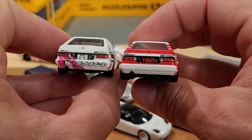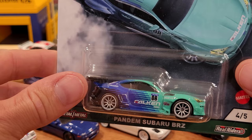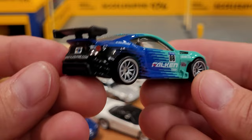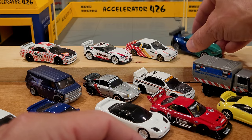Number four of five is the Pandem Subaru BRZ, very cool with the Falken Tires livery on it. Really nice looking car with yellow tinted headlights, a full spoiler kit of course. It's got the website on the back, a plastic spoiler fin, and those multi-spoke silver rims with the real rider tires.